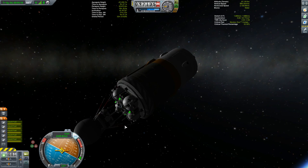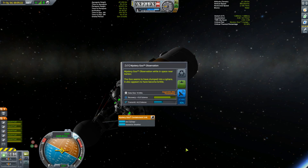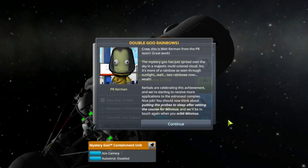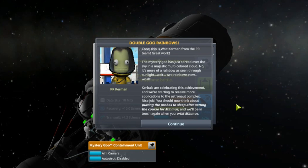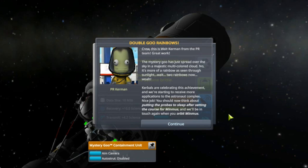Now we are supposed to release the goo. Release the goo — ta-da! Great, this is Walt Kerman from the PR team. The mystery goo has just spread over the sky in a majestic multicolored cloud — more of a rainbow as seen through the sunlight. Two rainbows now! Kerbals are celebrating and we're expecting more applications to the astronaut complex. Nice job.